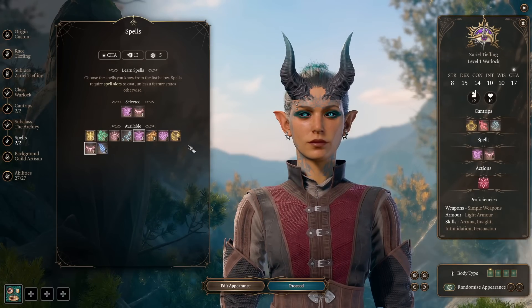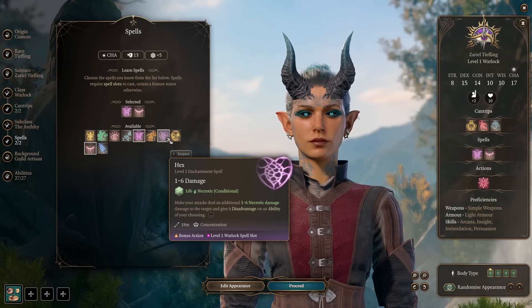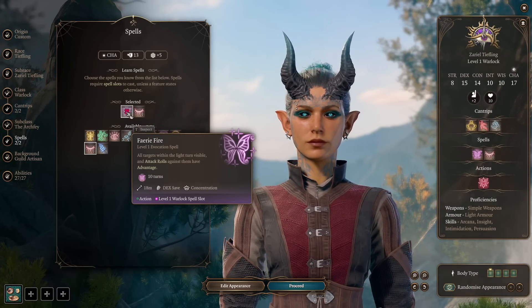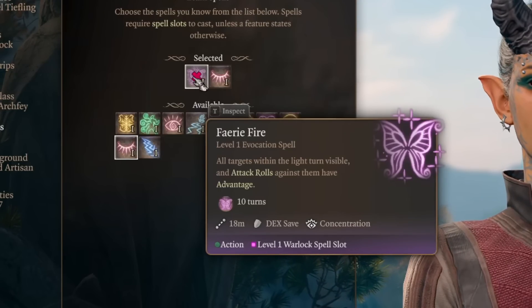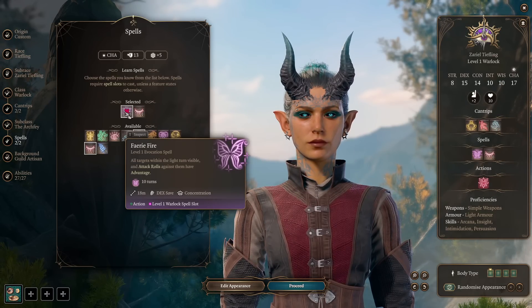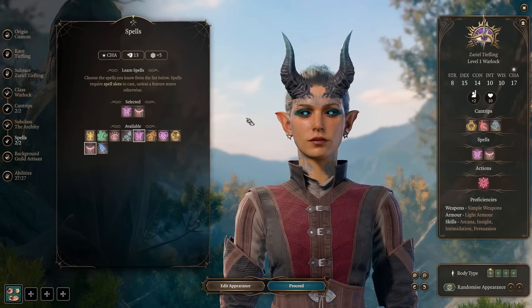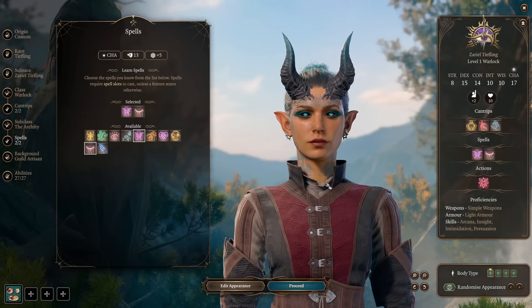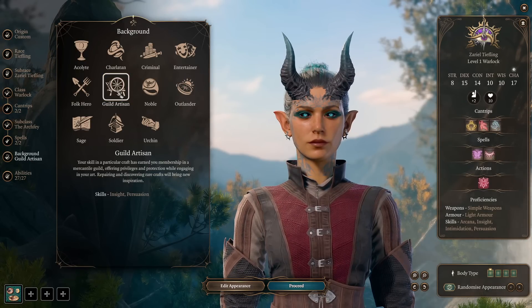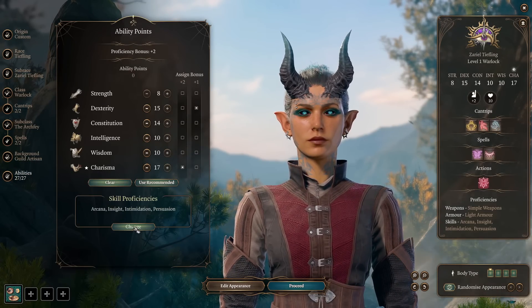For our spells: Hex is a no-brainer, you can pick it for every Warlock, but Fairy Fire will do a similar job. Fairy Fire doesn't give you additional damage like Hex does, but all your party members can benefit from it — that's why we're picking it. As Archfey, we're filling the role of supportive mage in our party, so we're also picking Sleep. For our background, we're picking Guild Artisan to have Insight and Persuasion checks.